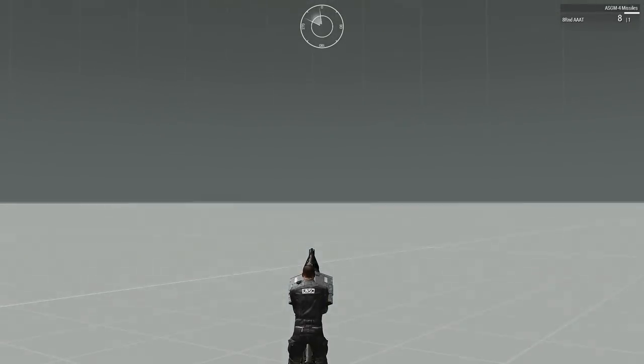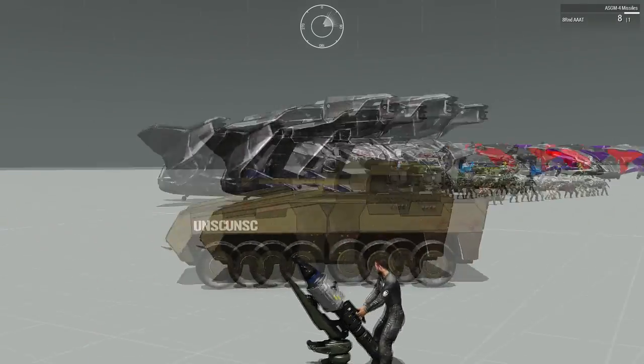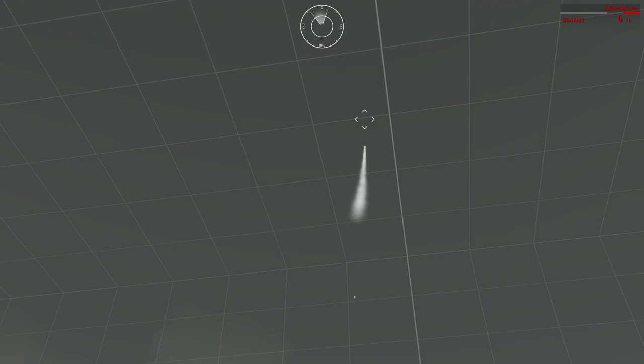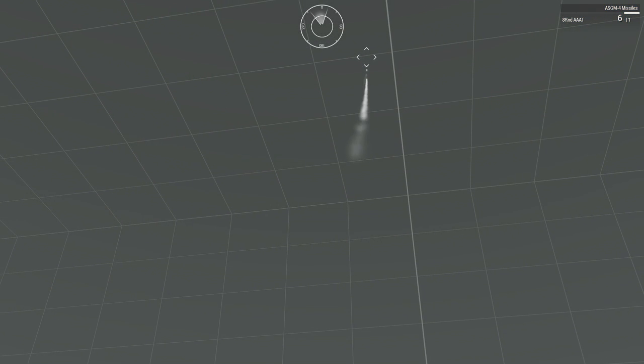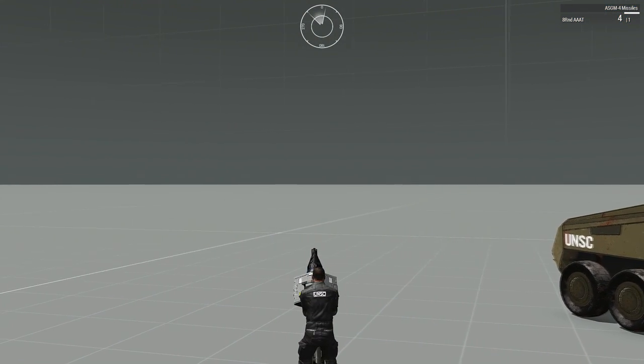We've got the missile pod. This one was kind of a sneak add-on - a lot of people probably don't even know this is in. A lot of people I've talked to didn't know this was added at all. It got added in as a static weapon under the actual normal UNSC stuff. It's essentially a TOW missile but you have to lock on for it to be of any use.